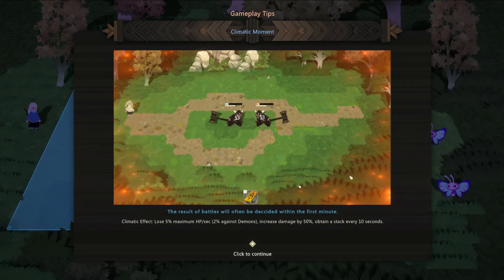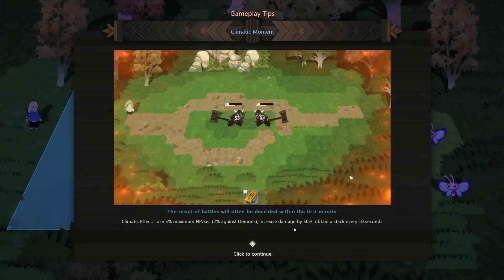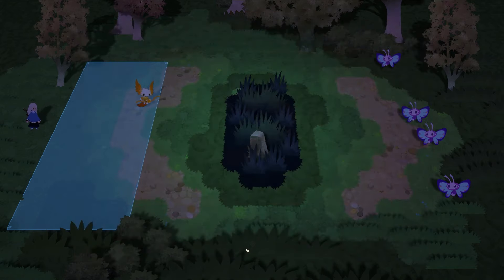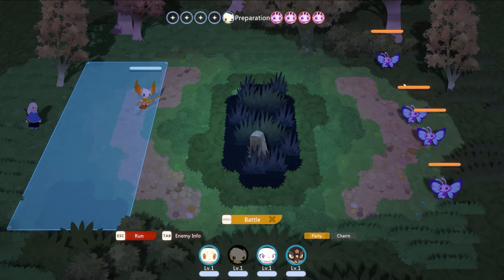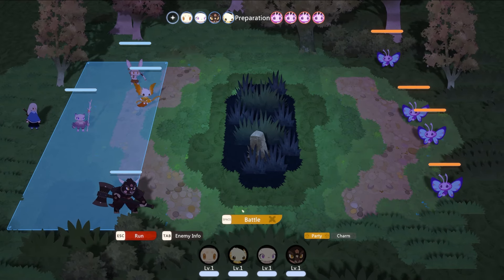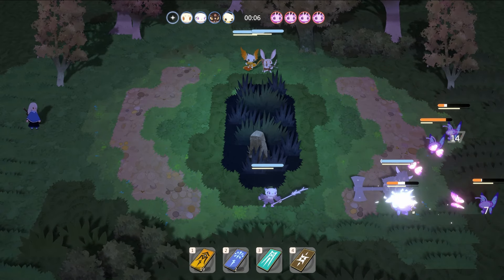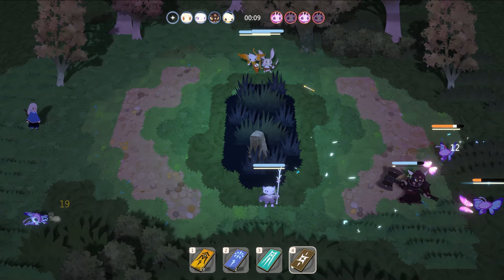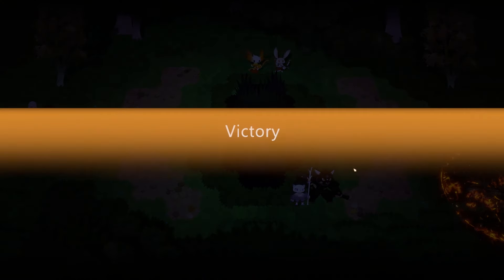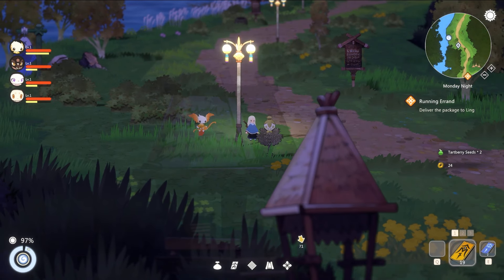The result of battles will often be decided within the first minute. There's a 'Climactic effect' — lose 5% maximum HP per second. There's a bunch of enemies. In the battle, if we ambush them they're a little bit stunned at the beginning. We can use charms to cast abilities and help out during the fight. Getting a little bit of experience — very nice. It looks like there's going to be some grinding to be done.